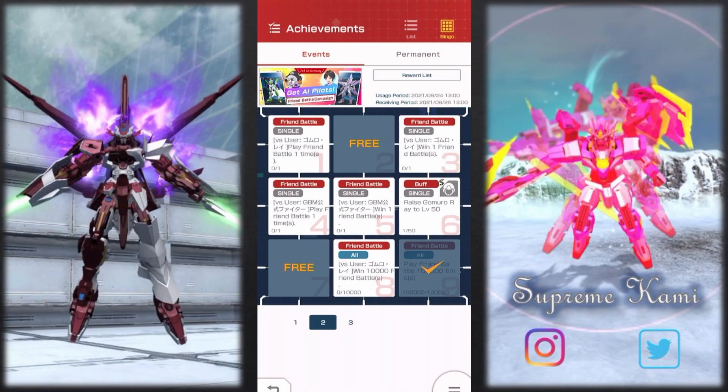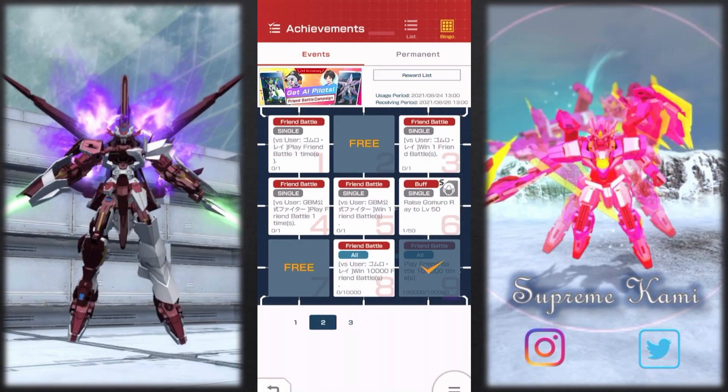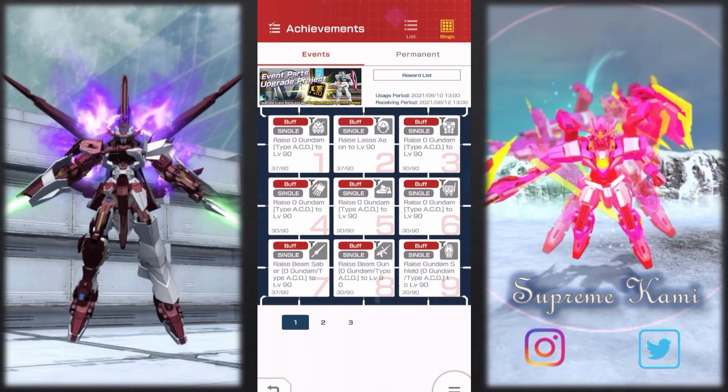This one says 'all,' so it's more like everyone doing it collectively. I'm not sure why it's not progressing yet — probably because we haven't hit that mark yet. But it's fairly simple overall. I should be able to finish up three of these bingo sets probably within this video. The last box can't be done because it's pertaining to everyone. So let me go ahead and upgrade the remaining parts of the OO Gundam.